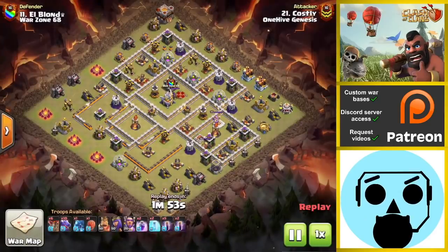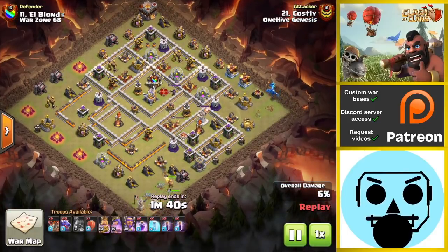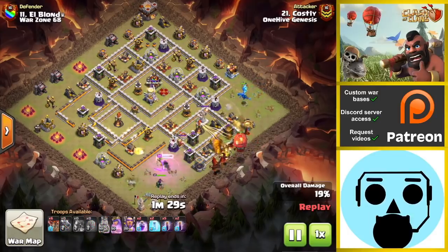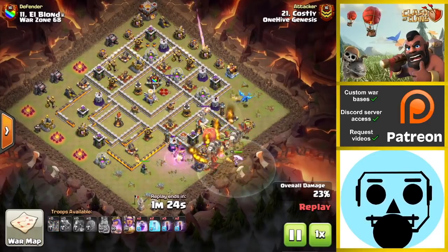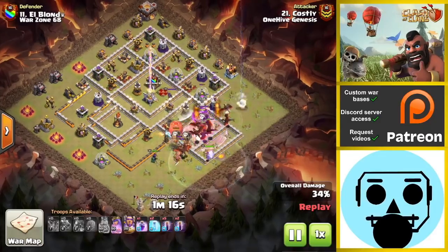Number 11 here. This was a nice example of an E-Dragon funnel, and I want to make a video soon on E-Dragon funnels versus P.E.K.K.A. funnels — kind of when to use which — because funneling is a fundamental in almost any type of attack. Recently we've been seeing people invest more troop space in the form of a P.E.K.K.A. or an E-Dragon for funneling, whether it's a queen charge or funneling for dragons. So that might be a future video.